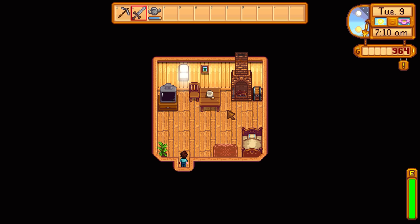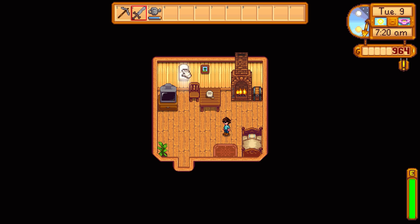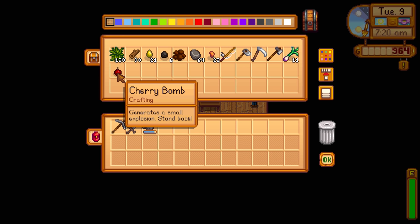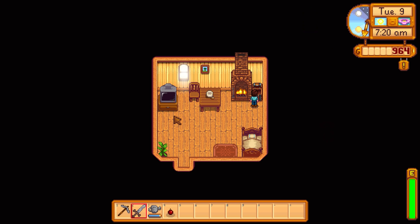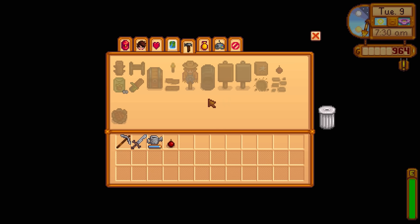Some of the main tips from comments: first, you can turn on the fireplace when it's dark inside the house. Second, keep at least one of everything because you can use it for crafting in the future. We sold a lot of stuff last episode mainly for money to save up for the backpack. Also, someone commented to grab the cherry bomb recipe — I think we unlocked it at the end of last episode.